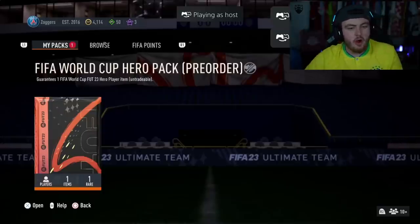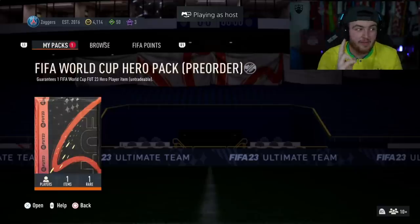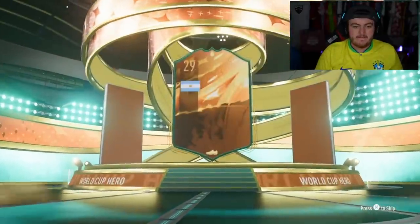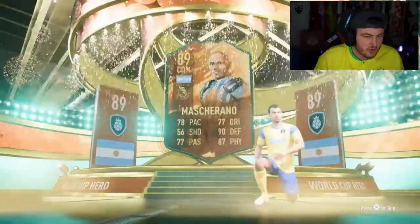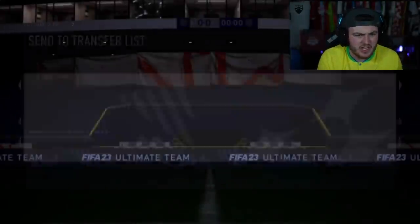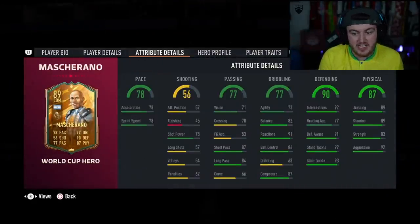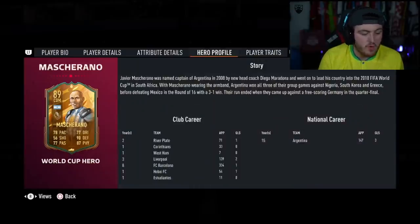We've got Ryan's World Cup hero pack next. He said anyone but Capdevila — he's blocking me if I get him Capdevila. We've had two Capdevila in the last two packs. Please don't be Capdevila, EA. Anything but Spanish. He is a Liverpool fan, so Mascherano is not bad for that. I actually think this card looks pretty good — low-high work rates, can be a CB or a CDM. I think it's a pretty decent card. I would be happy with that.